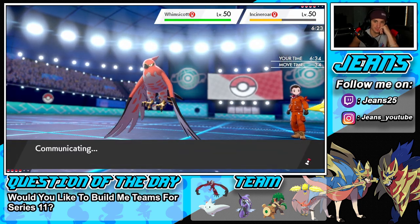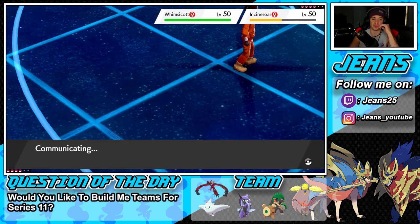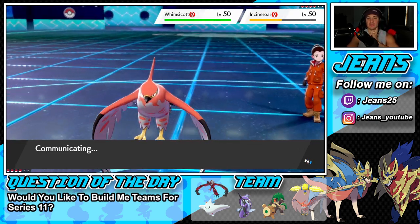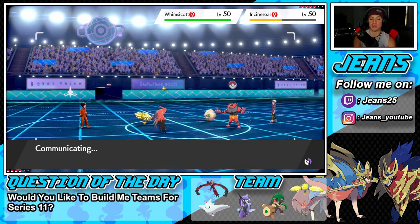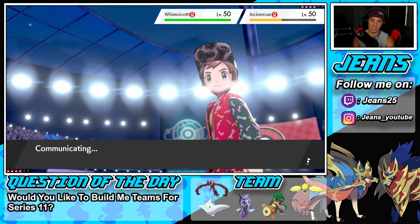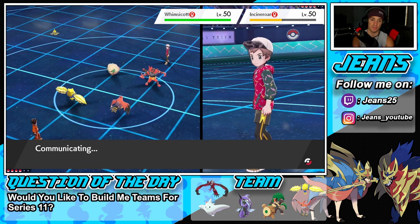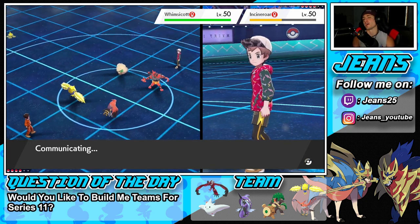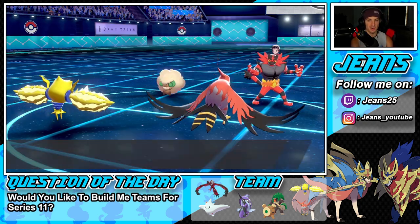We get off this Reflect for a couple turns which will definitely be beneficial. We set up Reflect while setting up Tailwind at the same time — and this guy just goes straight into Flare Blitz again. We outplay him there. It really takes a lot of discipline to not go for the Fake Out. He then sets up Tailwind — we match it here — and we're going to outspeed to get off this Reflect first.